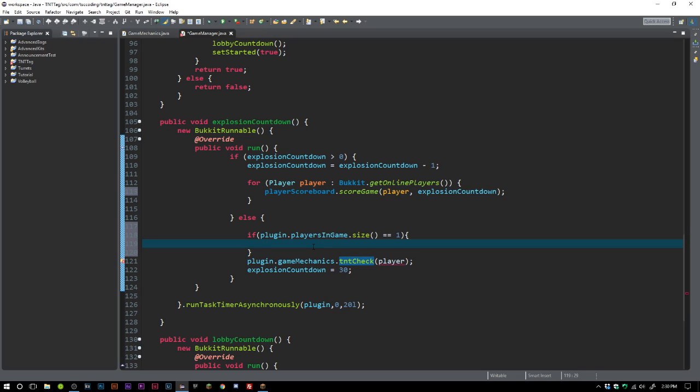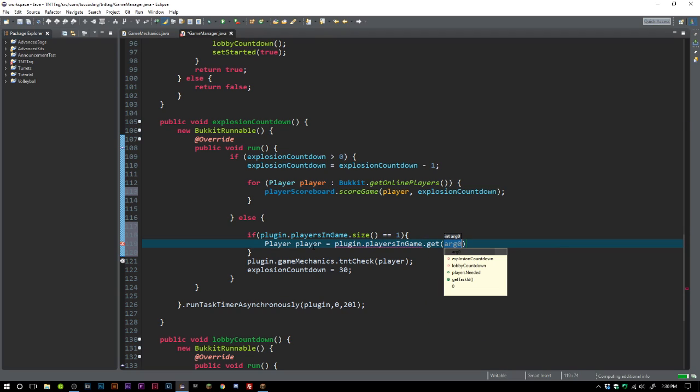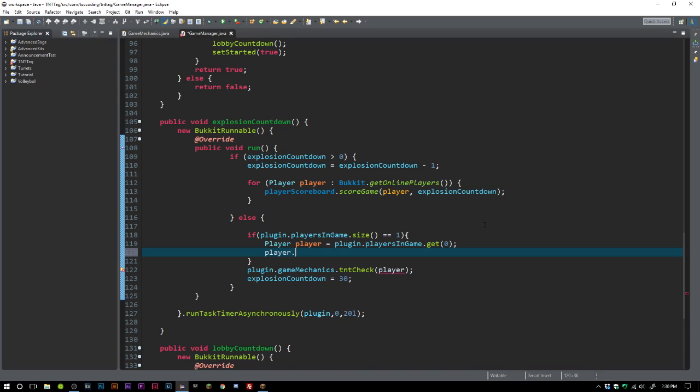We say player equals plugin dot players in game dot get zero, because that person will literally be the only person left in this array list. They just get points. We send them a message: 'You have won. You have been rewarded 100 gold coins.'